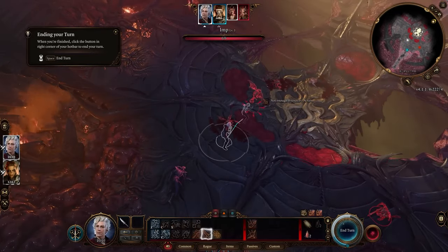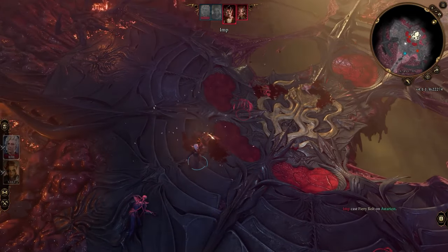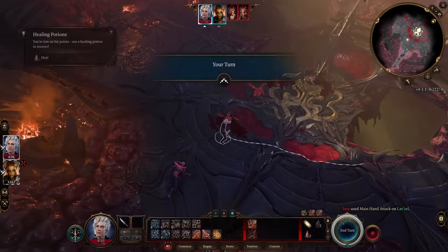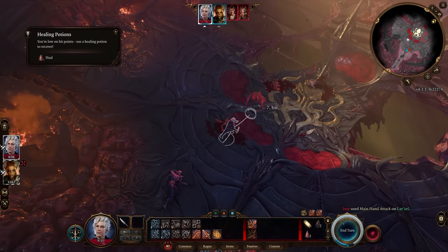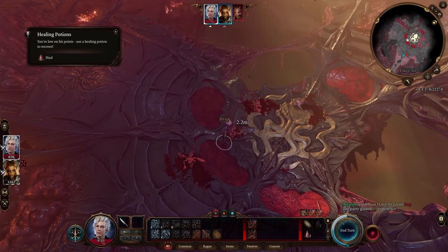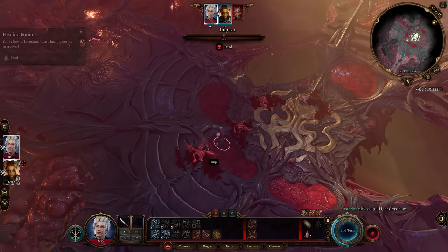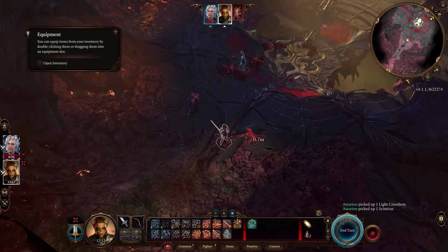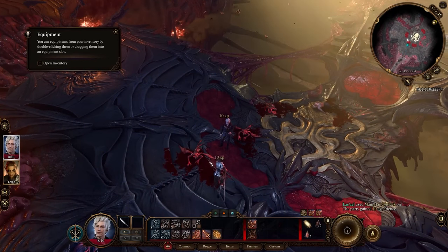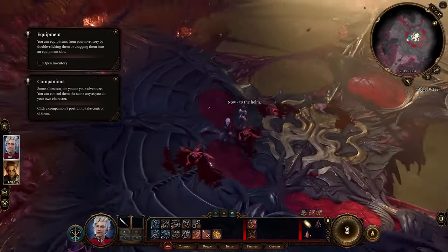The Secrets of the Serpent mod is a shining example of the community's creativity and passion for Baldur's Gate 3. It not only expands the game's playable options, but also enriches the overall experience with new strategies and role-playing opportunities. As we continue to explore the vast and ever-evolving landscape of Baldur's Gate 3, mods like these remind us of the vibrant community that surrounds this beloved RPG. They keep the spirit of adventure alive, offering new tales to tell and new battles to fight.